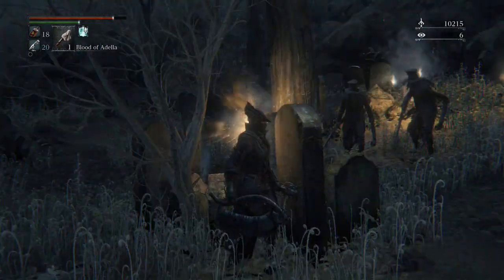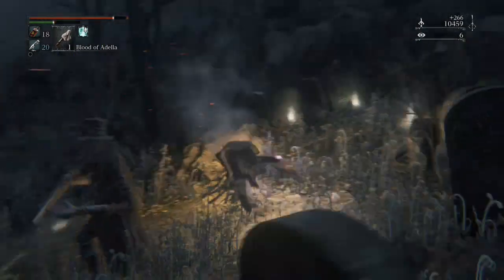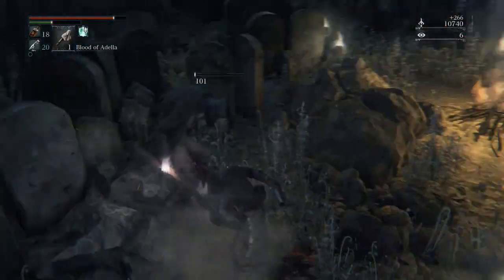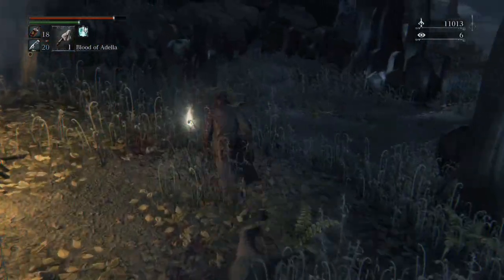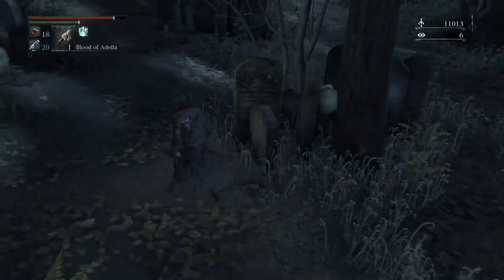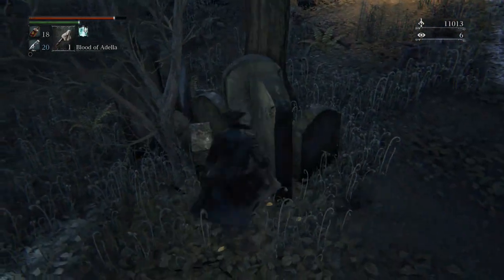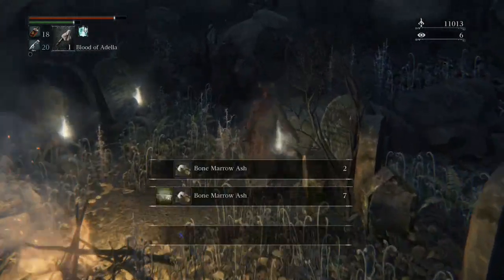You just push right up against this gravestone and these guys can't hit you. Then you can use guerrilla tactics — run out, get one, then head back. Try not to get shot or jump into the fire. This is a nice little stash area. You just need to walk straight into the corner and that will shield you really nicely from these guys.